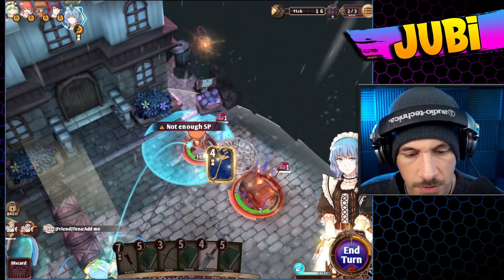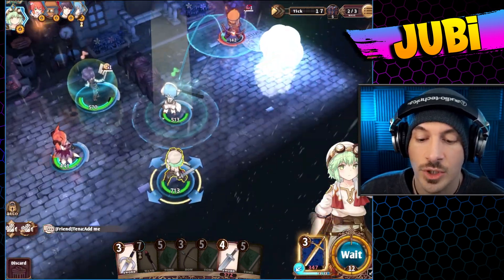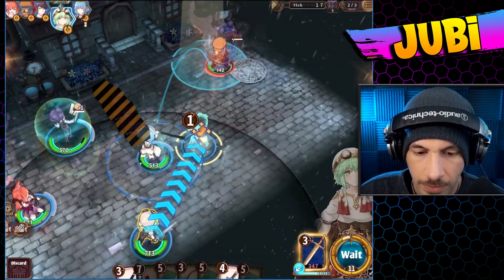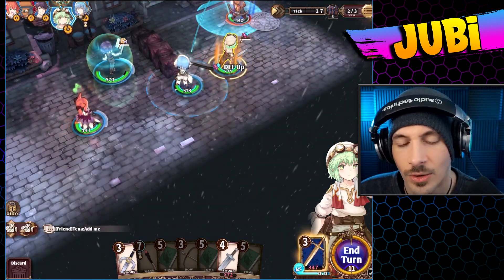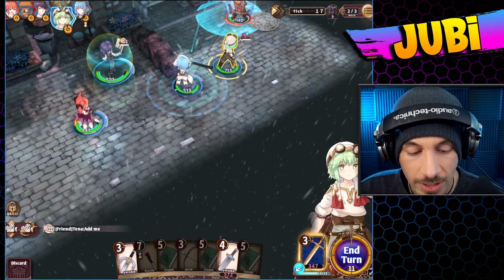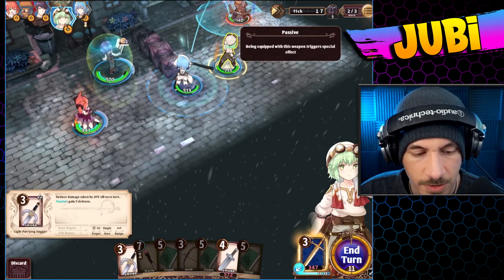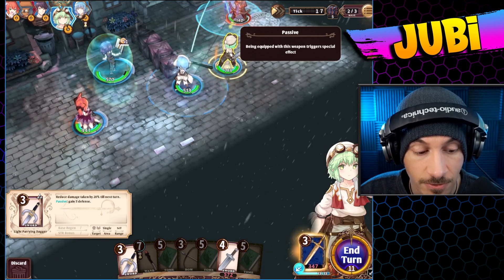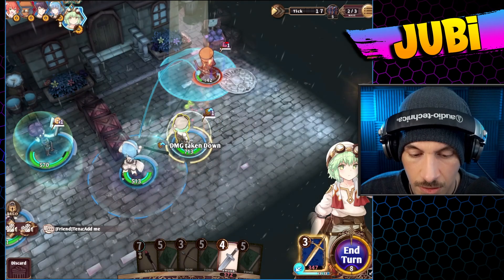Why am I not using the ult? Let's just use the ult — oh, not enough SP. I'm showing you what you shouldn't be doing in the game. Those little warning caution stripes show where you can't go through with your ranged units. So that's good to know — it's part of the game.